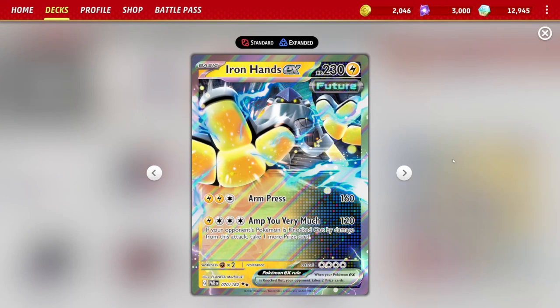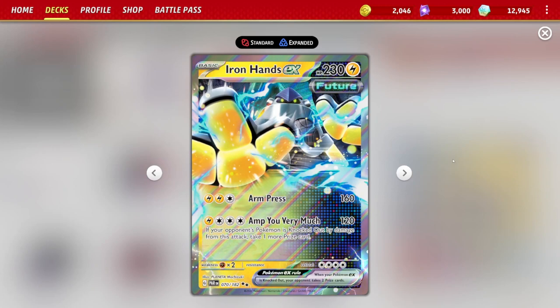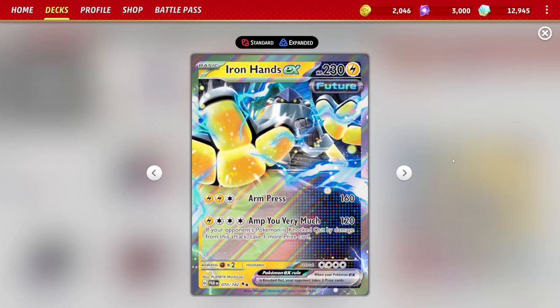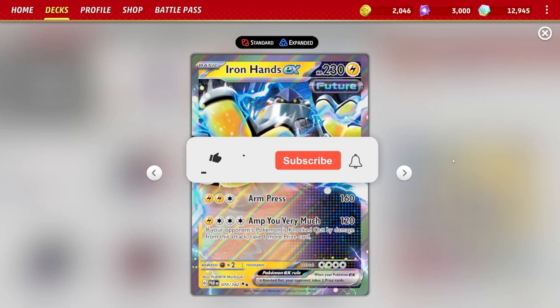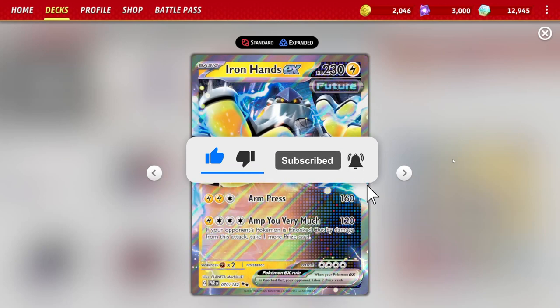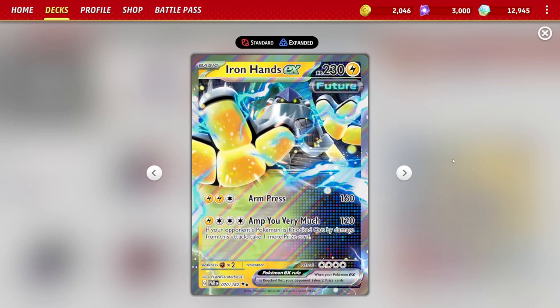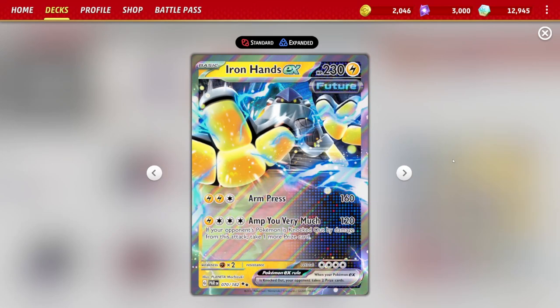The main attacker featured in this deck is going to be Iron Hands EX, which came out in Paradox Rift last format, now that Paldean Fates just came out a week ago. This Pokémon is actually really, really good. With 230 HP as a basic Pokémon, it's got two attacks. Impede for three energy does 160 damage — not bad. It's able to knock out a lot of stage 2 Pokémon and some basics, but not too many of the EXs. That's not the main focus for Iron Hands.